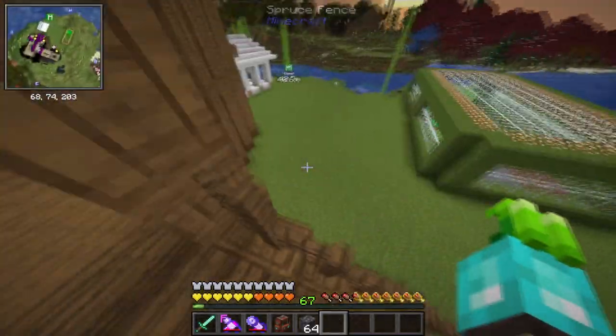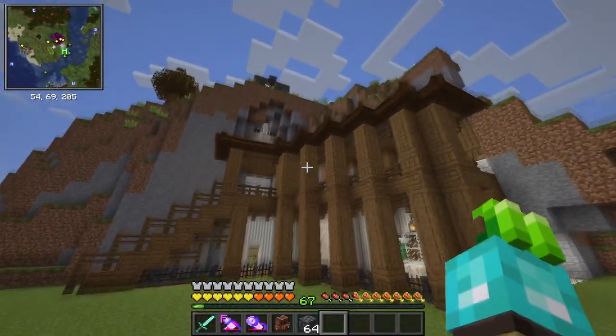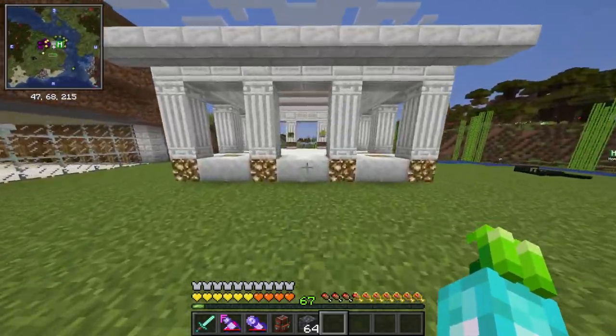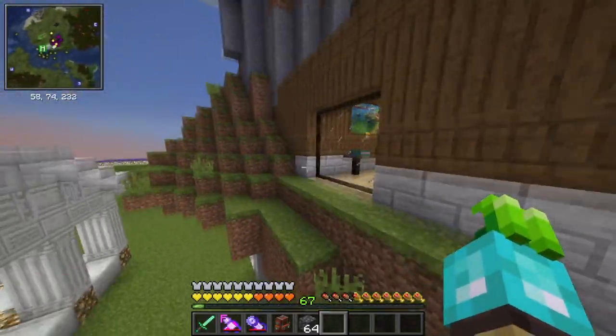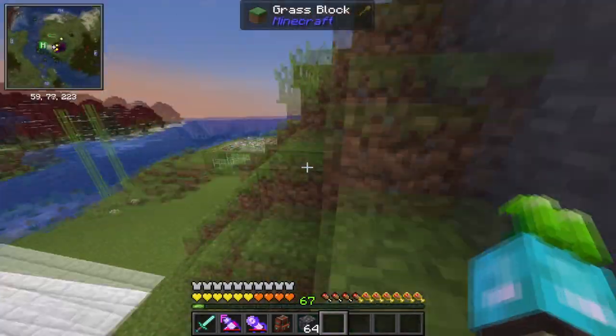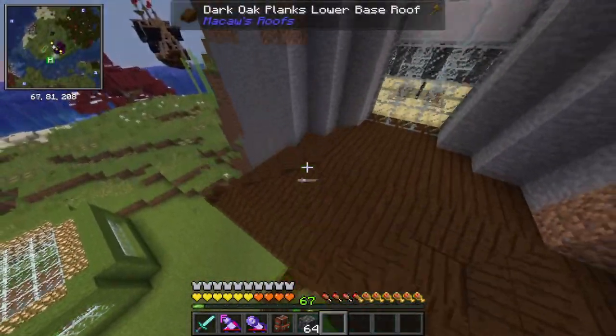I think the last things I've done on this world is just kind of fix up my little patio here. I did end up finishing the roof off camera. I don't believe I changed anything over here on the hall right here. I think that's all pretty much the same, but let me go show you the roof. I haven't finished the roof on this side yet — I need to go get more spruce wood for that. I'm going to probably do that off camera, but here's the roof over here, kind of done. It looks pretty nice.